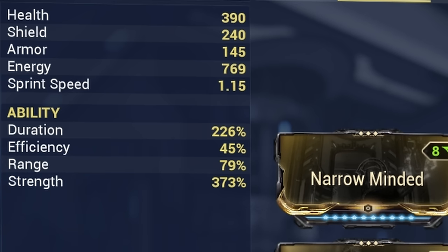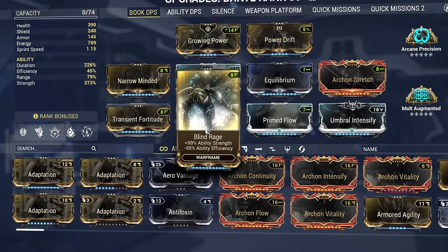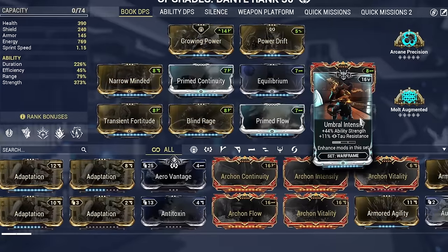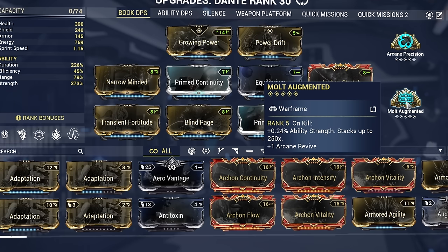We mainly focus on increasing ability strength, as higher values means more damage and effectiveness across all abilities. Ability duration comes second in priority as it increases how long Ward Warden and Page Flight last. To increase ability strength we're using Transient Fortitude, Blind Rage, Umbral Intensify, Pyre Drift, Growing Power in the Aura, and the Arcane known as Molt Augmented, which you can pick up from Cavalero in the Zariman or as a random drop from killing Thrax enemies in Zariman missions.